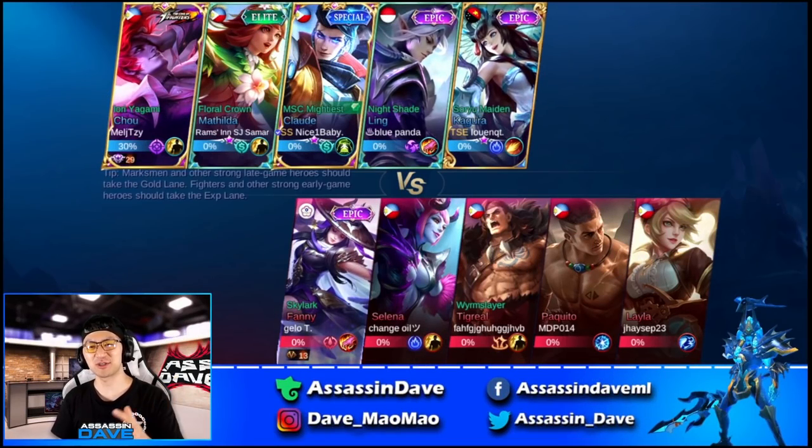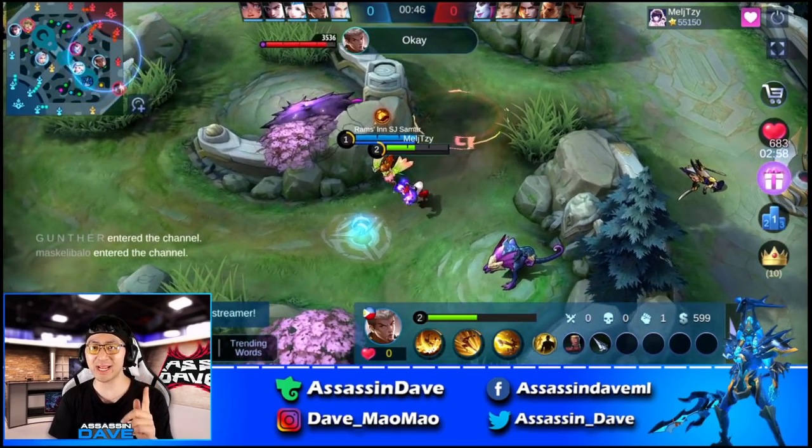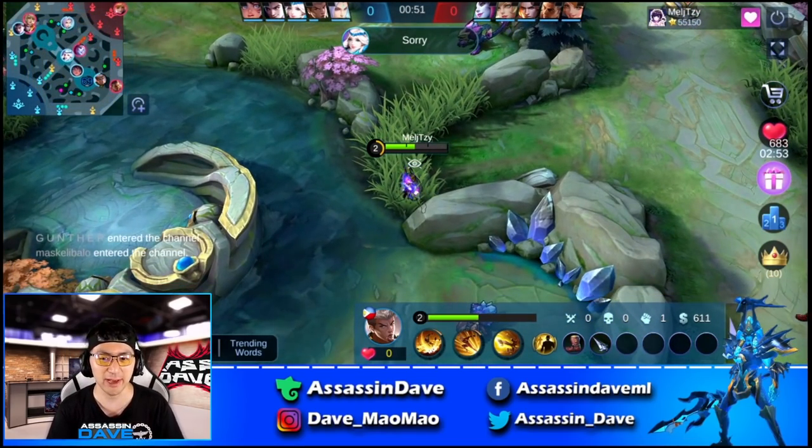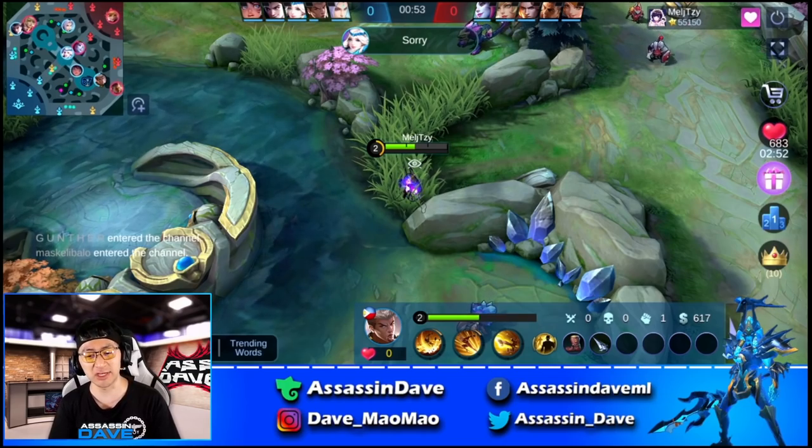Hey guys, how's everyone doing? This is your guy Assassin Dave. Welcome back to another episode of Macro Anatomy. Today we got Global No. 4 Chow, Mel J TZY — I'm gonna call him Mel J for the reference of this video right here.